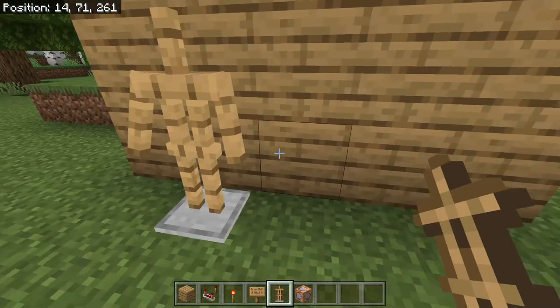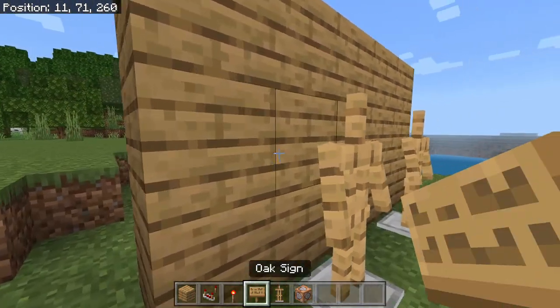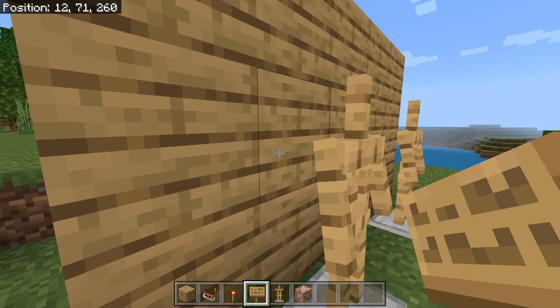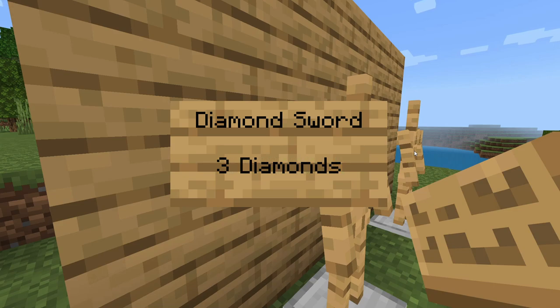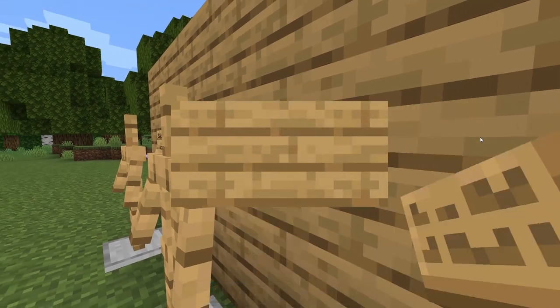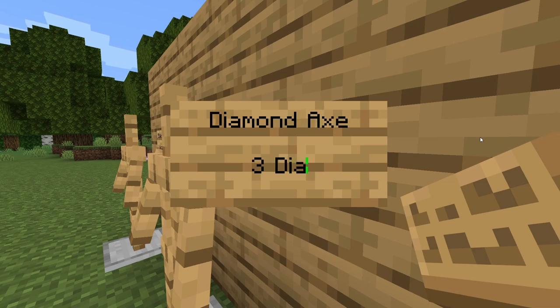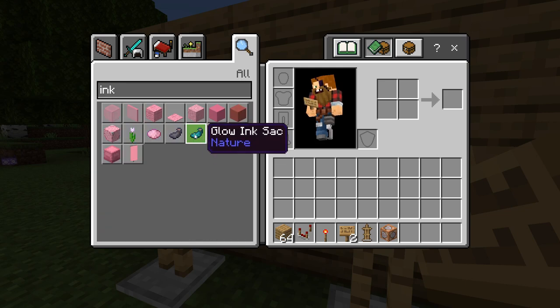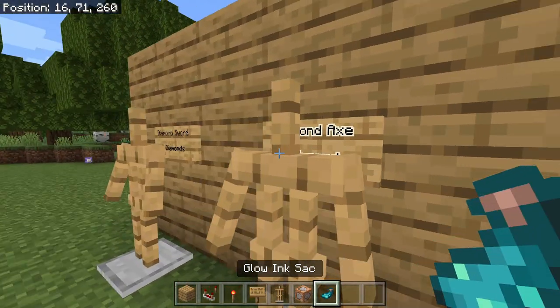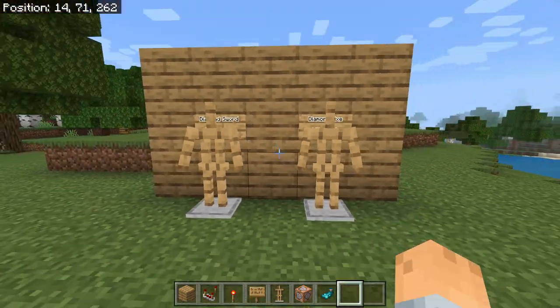Now you're going to put an armor stand right here. And over to this side you're going to put your sign. I'm going to write 'diamond sword' and then say the price is three diamonds. Then for the second one, I'm going to say 'diamond axe' and the price is four diamonds. If you want to add some pizzazz to those signs, you can get a glow ink sack and right-click the sign — it will make the signs glow, which is pretty cool.